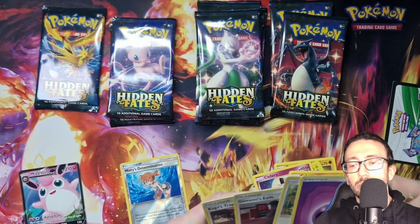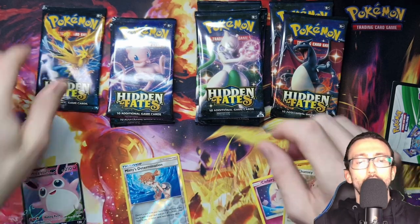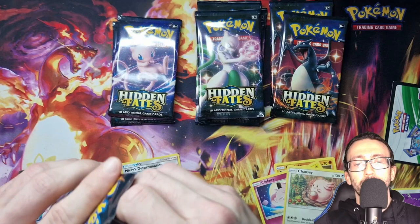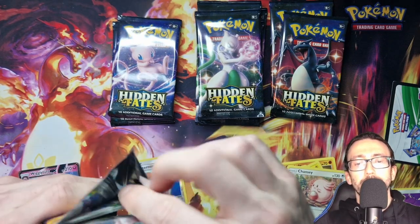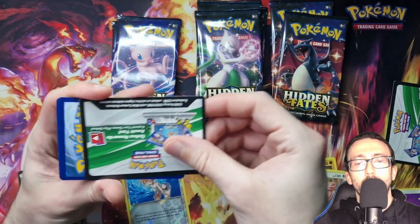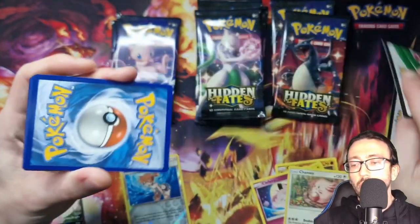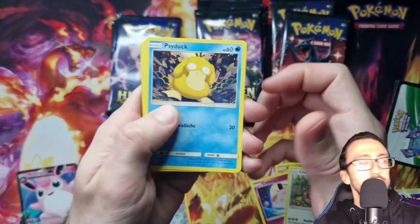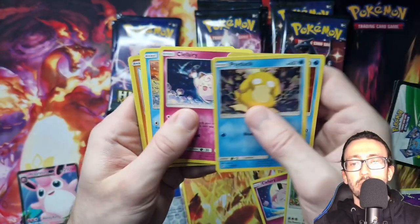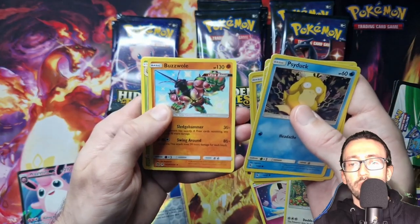So that could have been worse, really. Pack number two. And we start off with a Psyduck, then we've got a Staryu, Cliff Fairy, Slowpoke, Pikachu, and we've got Buzzwole from the Shiny Vault.